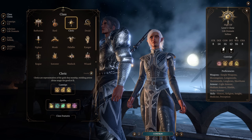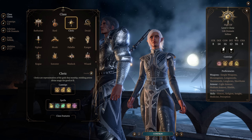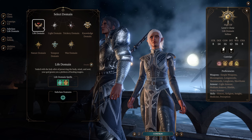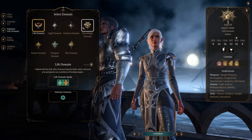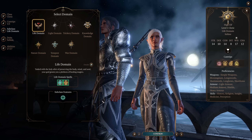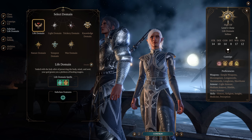We're going to be kicking things off as a Life Cleric. This makes total sense for the build — we're going to be getting Selune-based dialogue by having her as our deity. We also get to pick the Life Domain subclass, which means we're going to be a pretty effective healer build. If you wanted to go with Knowledge Domain instead, you absolutely can. But in my opinion, Life does make the most sense.